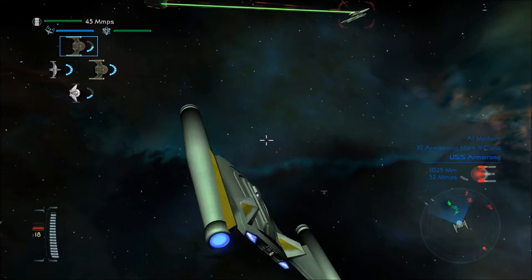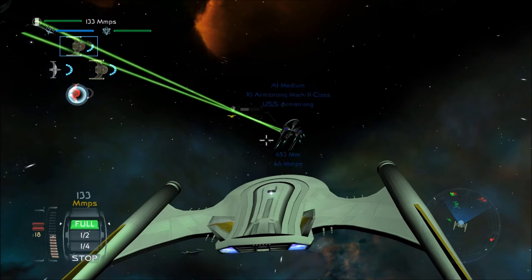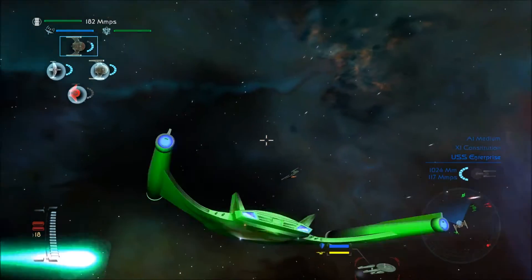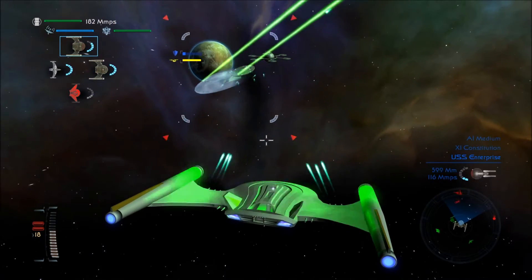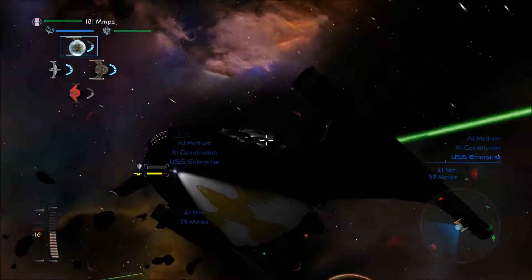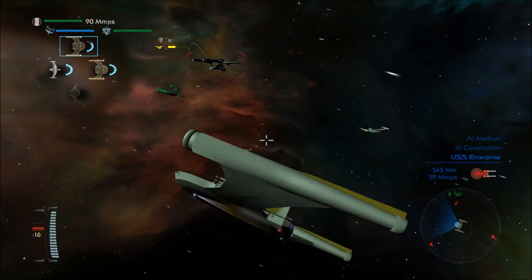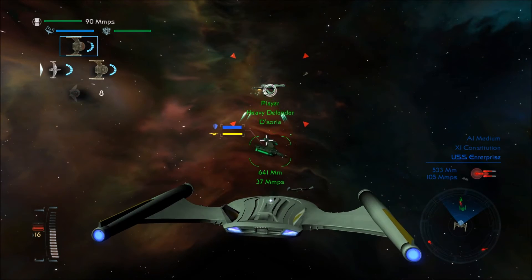Took a hit from a torpedo there — that one actually hurt, but I still have half shields. Those disruptors are working so well. The normal Bird of Prey isn't doing that well because it was going up against the 11-mod Enterprise, and yeah, that Enterprise is pretty powerful. They just destroyed one of our ships. Hopefully they'll quickly realize they're gonna lose.